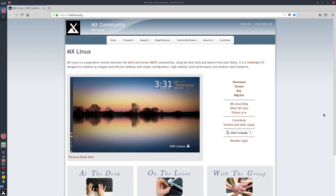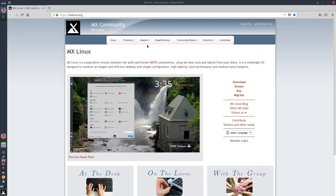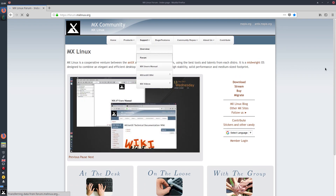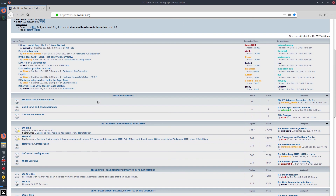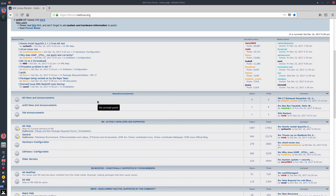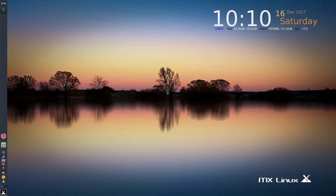This is the MX Linux Community website. Here you can download, read about it, and join the forums. Go to support, go to the forum — I'll click on it so you can see. If you want to know anything about it, just go and have a look. Firefox works fine.